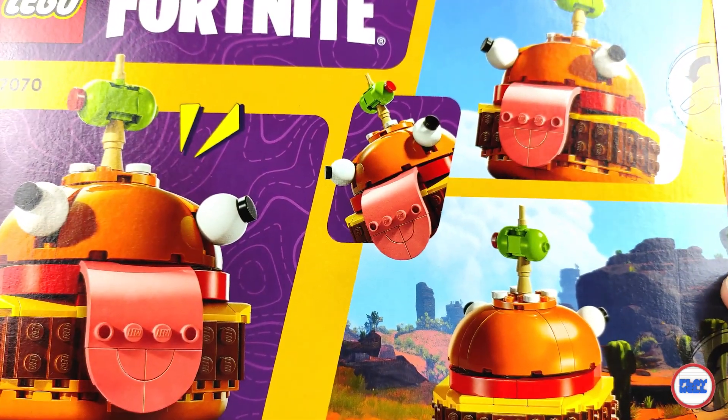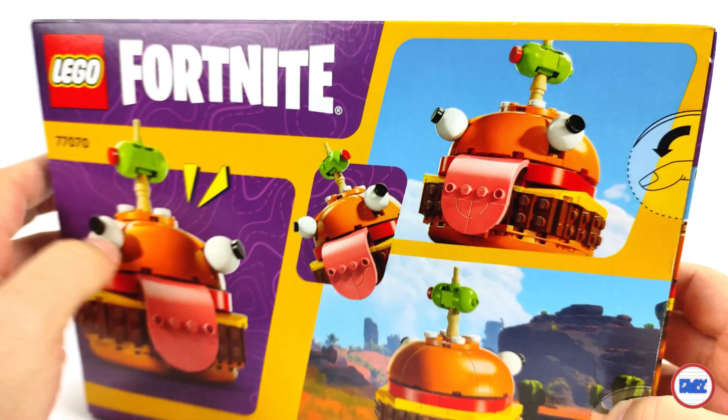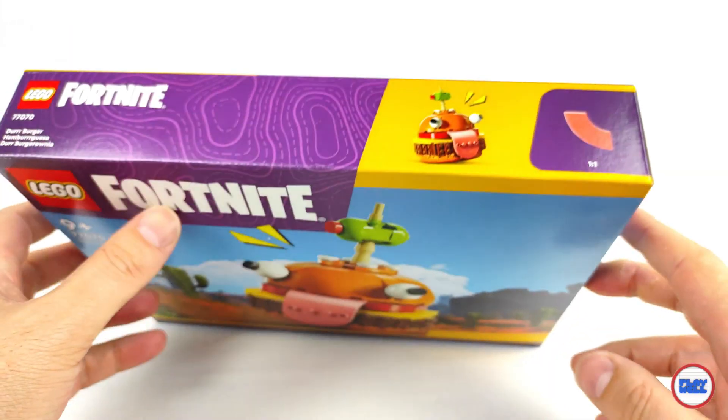For those that do not know the game, Durr Burger is a fast food chain that appears in several Fortnite universes, and this burger is its mascot, appearing as a display at the top of many of its restaurants.